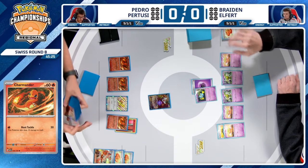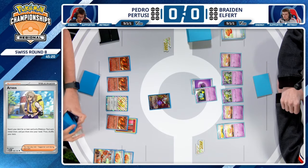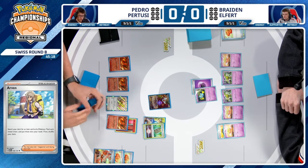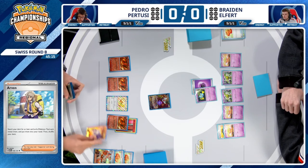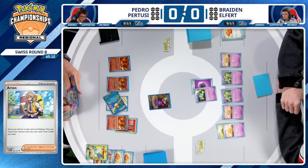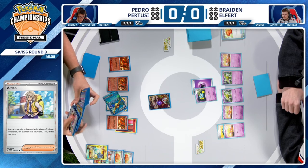The Charmander means Brayden needs to respond to it. Brayden will establish that Espathra takes prizes, and the more prizes your opponent takes, the more powerful Charizard EX gets. Especially because Radiant Charizard is prized, Pedro really wants to prioritize freeing that up from the prize cards.